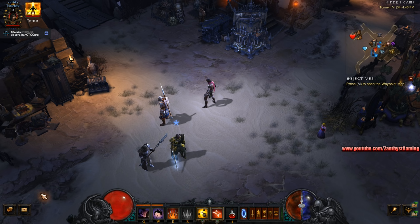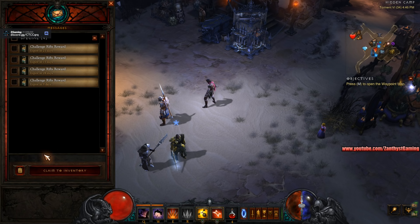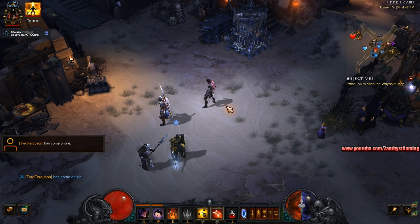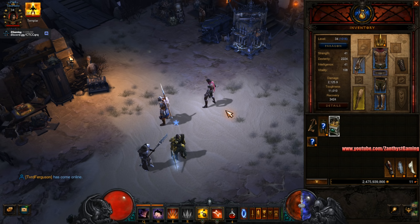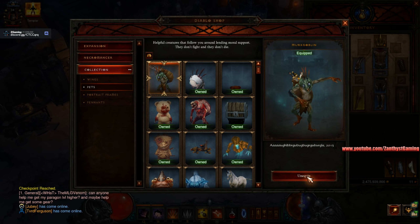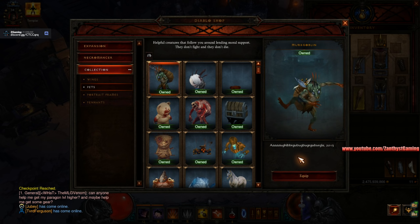So what you want to do is grab your challenge rift bag — I have a bunch stored up and waiting because I've been playing for a bit. We grab the challenge rift bag from the very first day of the season. Now here's where things are a bit tricky: you want to make sure your pet is not summoned. Go ahead and come in here, equip it and de-equip it just to make sure. No pet summoned — absolutely essential here.